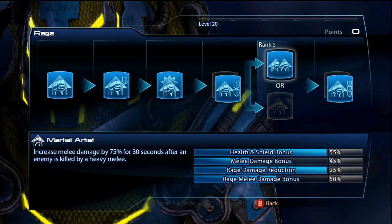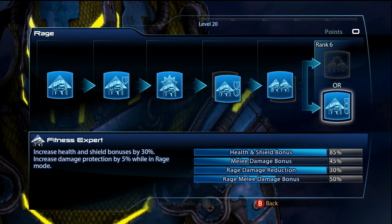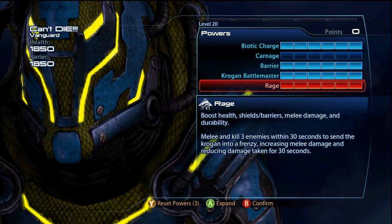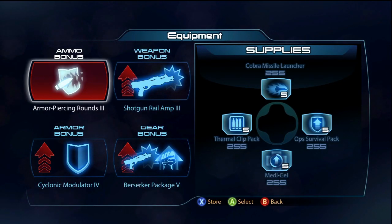For Rage, definitely go Durability - he's a tank, that's his job. For Martial Artist, I recommend that you can charge to get your shield back, so go for that. Finally, Fitness Expert just to give him the maximum health and shields, which is 1850 - really really awesome.